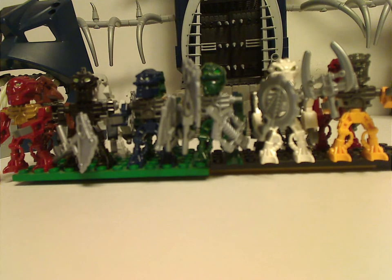And then for the Toa and Matoran, you get all six — Jaller, Nuparu, Hahli, Kongu, Matoro, and Huki. But this time around, Huki has a little silver whip piece. So at least good for this one. You get all six Piraka and Toa Inika, making it a big battle royale for the lineup, even though they were also included in some of the other sets but not complete. At least this is a good way to get all at once.